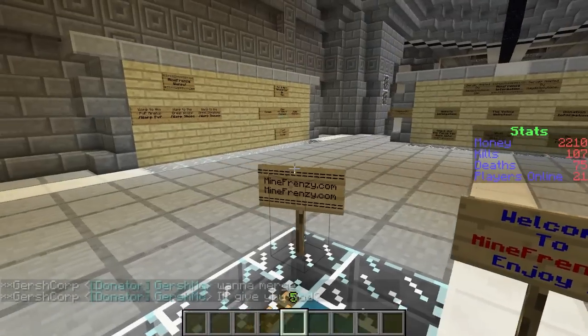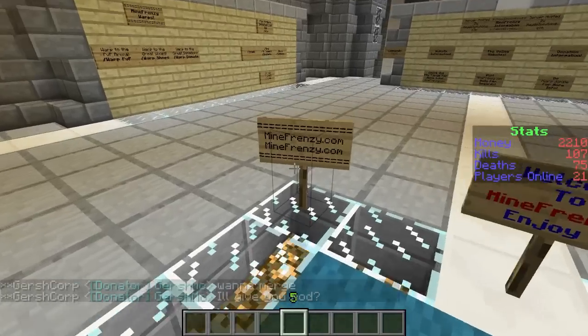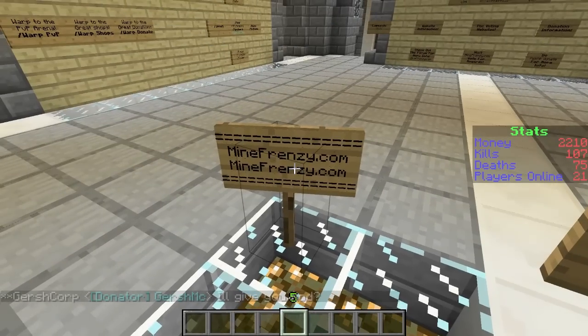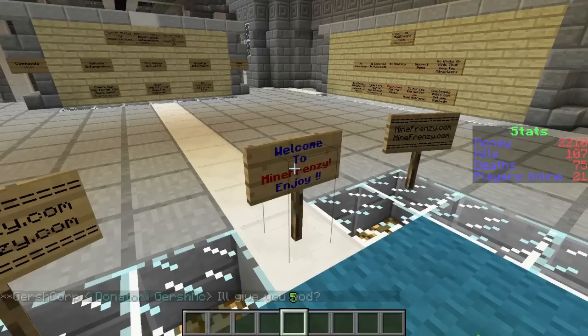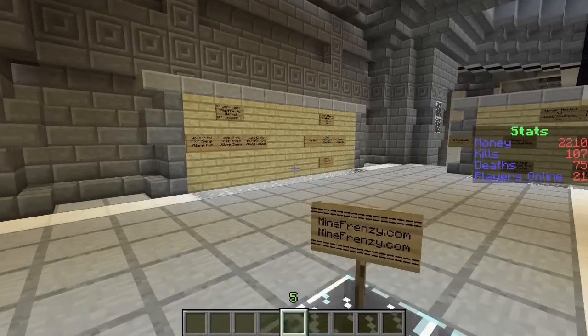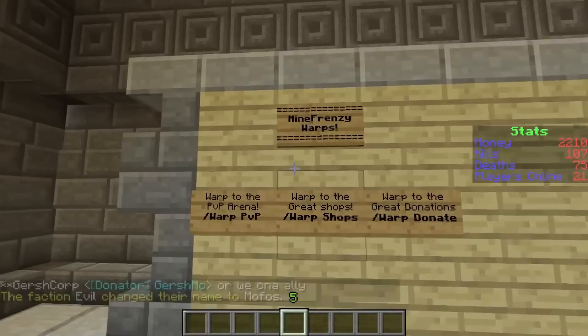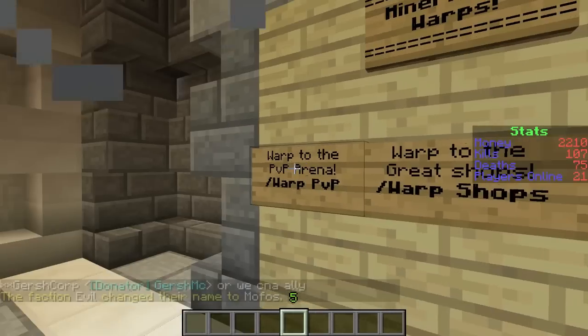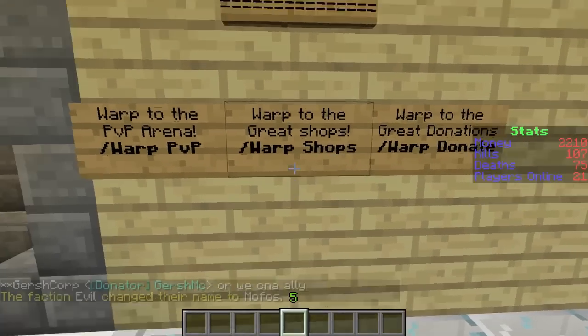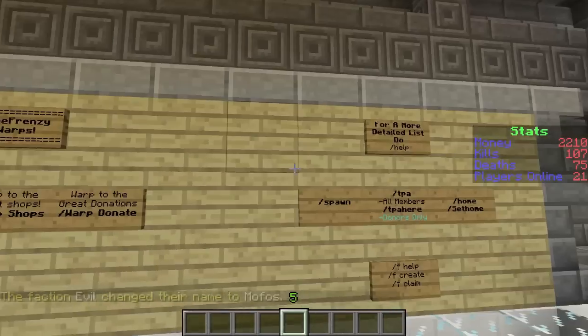We should probably start reading these signs. Mindfrenzy.com — that's the official website where you'll want to go for all the server details, voting, donating, rules, stuff like that. Over here we've got some warps, so these are to quickly get yourself around the place a bit quicker. You can type slash warps shops in chat to TP to the shops. Pretty simple.